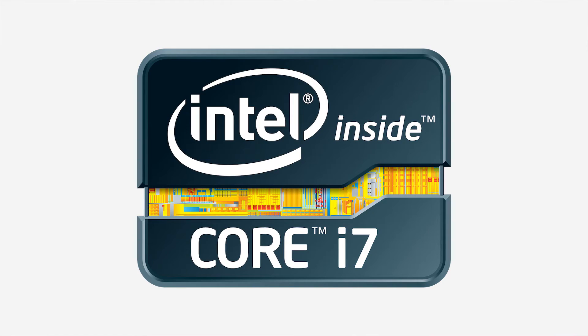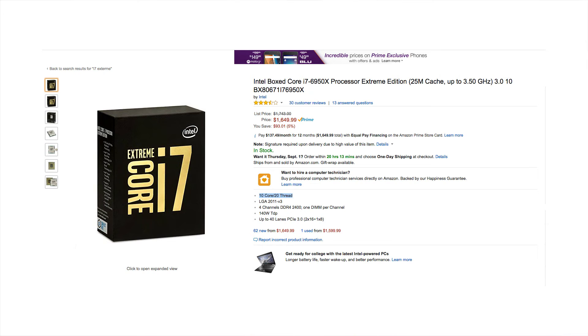What happens if you have four real cores and then hyper-threading for four more fake cores? That is the i7. You can imagine the performance this monster has with a total of eight cores. And that's just the base i7 — you can get all the way up to the Intel Core i7 Extreme Edition, which has 10 physical cores and 20 threads with hyper-threading, and 25 megabytes of L3 cache. It also costs $1,600, but if you really want the best, there it is.